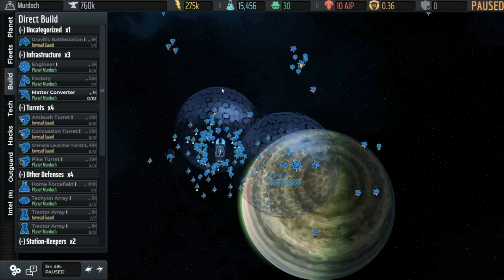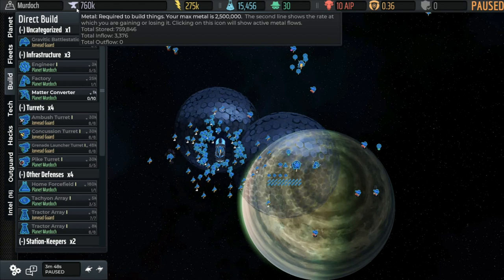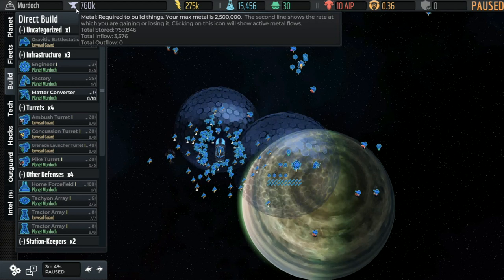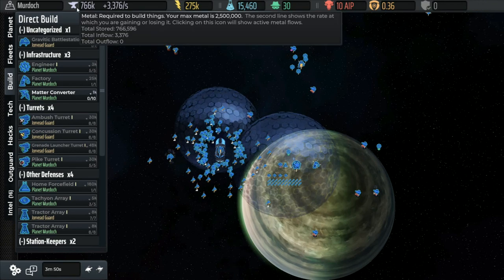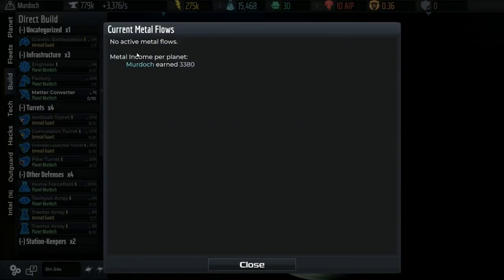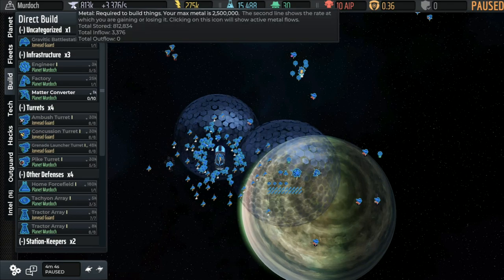Before we can really do much else that is useful, we need to understand our resources. Looking at the top toolbar: metal is shown by the anvil icon. The maximum is two and a half million; we currently have 760k. We started with two million flat but our initial build-up used most of it. We've got 3,400 metal coming in and nothing going out. If you click on it, it shows 'no active metal flows' and the income per planet.